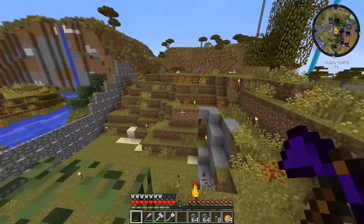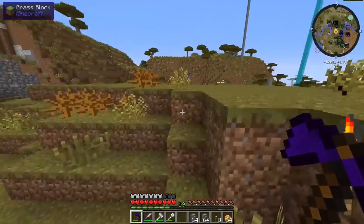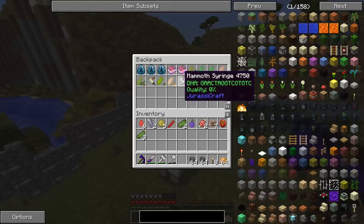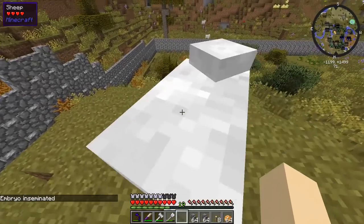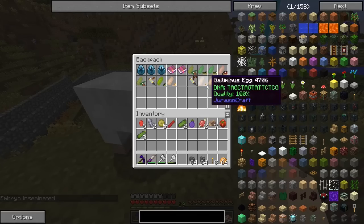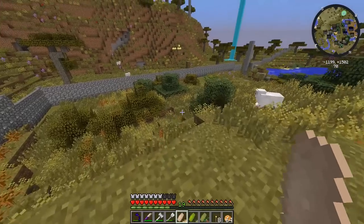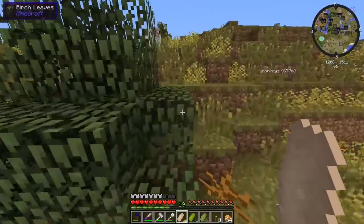Right about here is where the river was cut off, so this corner is a good spot to lay down two or three dinosaurs. There's a sheep here — we can inseminate it with a mammoth. And now we have a mammoth growing inside that sheep, plus a gallimimus, a hypsiliphanon, and a parasaurolophus to lay down.